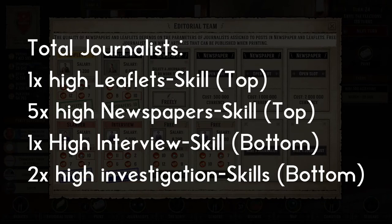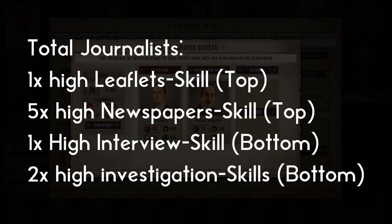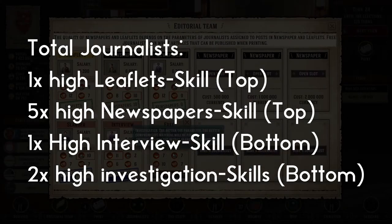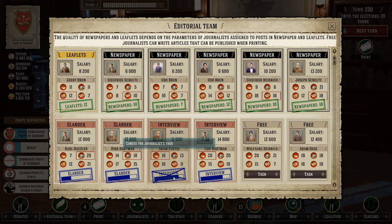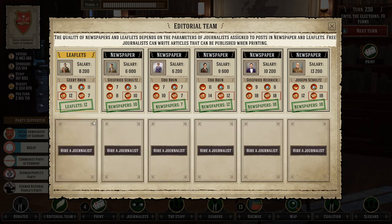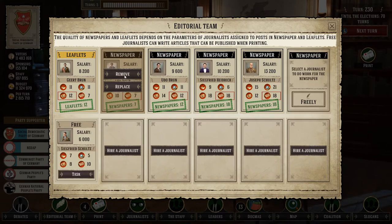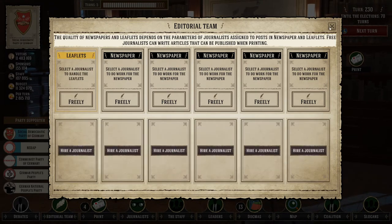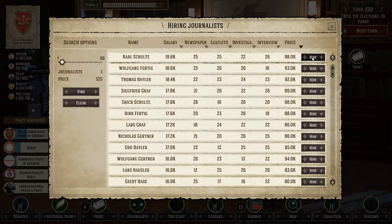To break it down: you need one journalist with a high leaflets attribute, five journalists with high newspaper skills for the top row when you can afford it, and three journalists for the bottom row — one with a great interview ability and two with great investigation attributes for slandering and collecting compromising articles on opponents. The best tip for journalists is to always be checking the market. As turns pass, journalists with higher attributes come on the job market, so periodically fire your entire editorial team and replace them with new blood who will have much higher attributes.